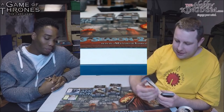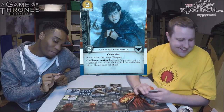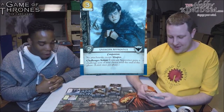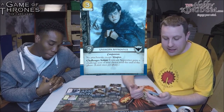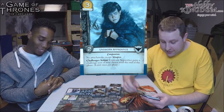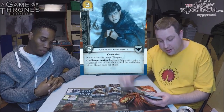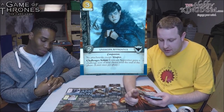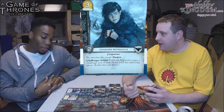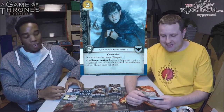Next card: Unsworn Apprentice — he looks like the lead singer of some alternative band with a nice little fur jacket. He's a three-cost character with no icons, the Companion trait, and non-Loyal. He has no attachments except Weapon. Challenge action: Unsworn Apprentice gains a challenge icon of your choice until the end of the phase. Limit once per phase.